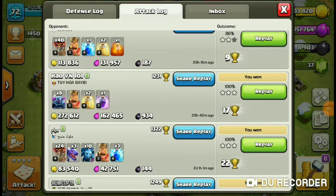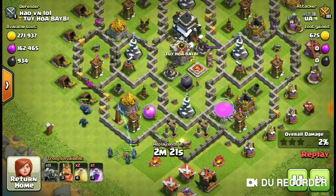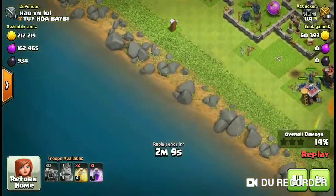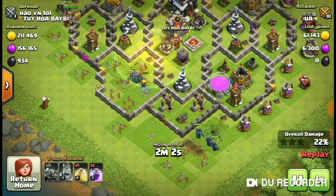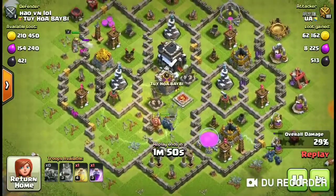The third attack is the Pekka 8 - that's what I call it. Basically all Pekkas and one Barbarian King plus two Heal spells and one Rage spell. It works really effectively since the Pekkas are really powerful. Even though I used it on a level 9 town hall, one level higher than mine, it still works. The main base is destroyed by just 8 Pekkas with 3 spells. The heal spells come in very handy since the Pekkas have a lot of health and the heal spell recovers a lot of it.